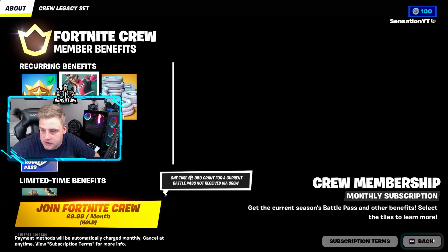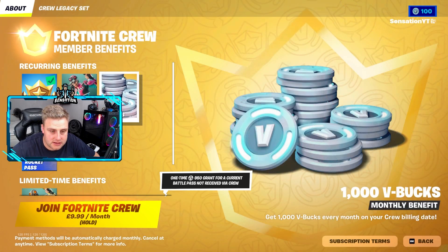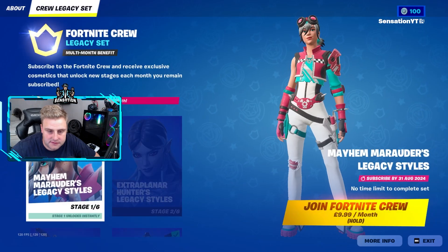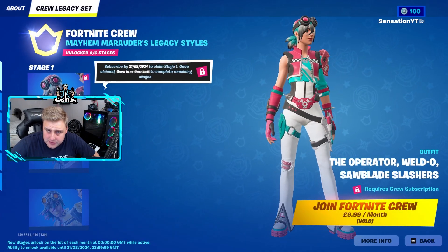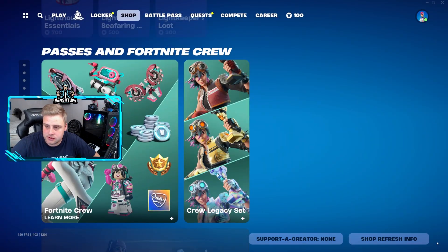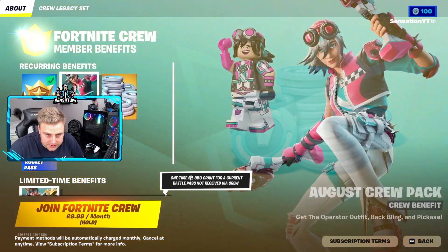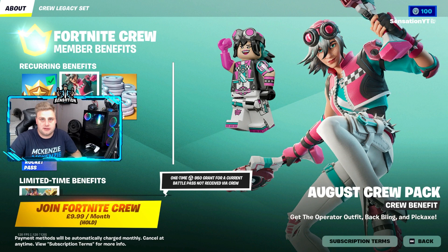For 10 pounds you do get quite a lot — you get a thousand V-Bucks, you get the rocket pass, and you get the limited-time legacy benefits as well, which is super dope. That is August's brand new Crew Pack for the summer. Enjoyed it — drop a like, see you on the next one, peace out.